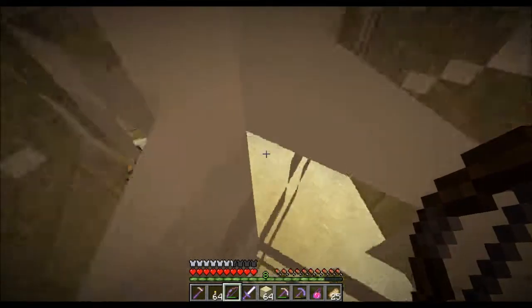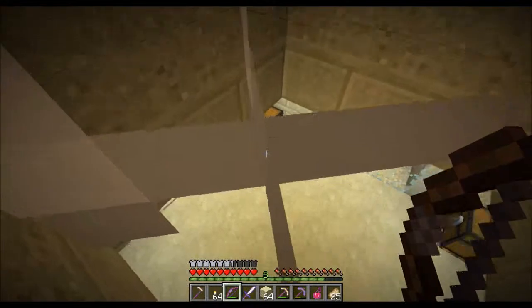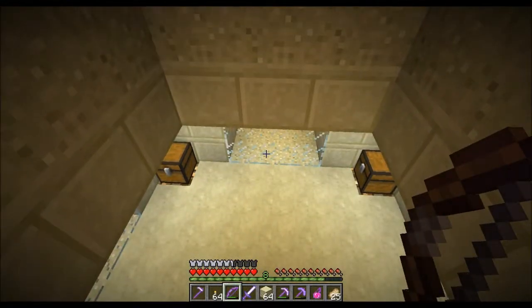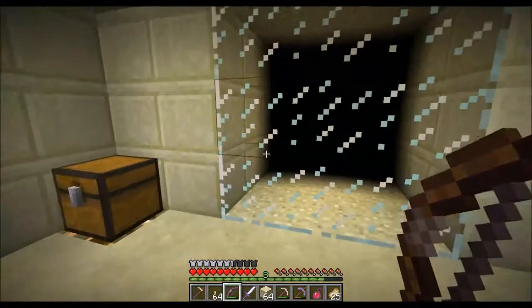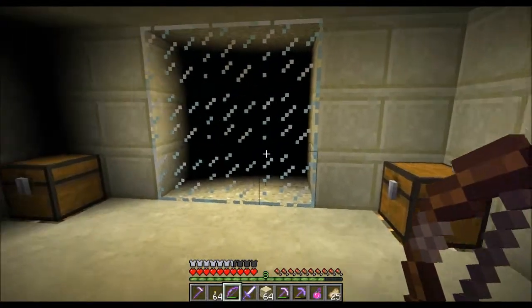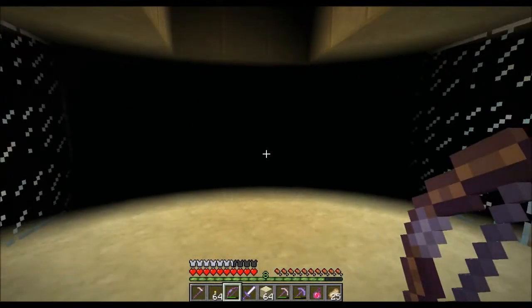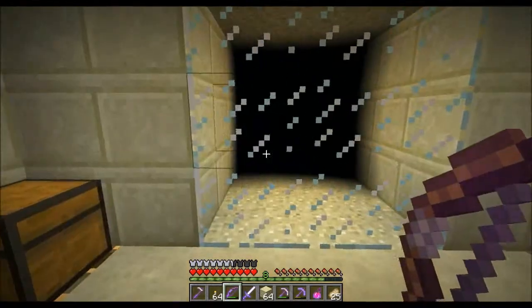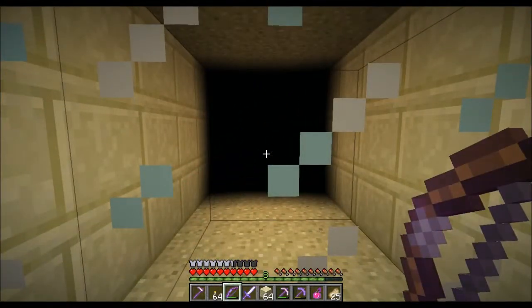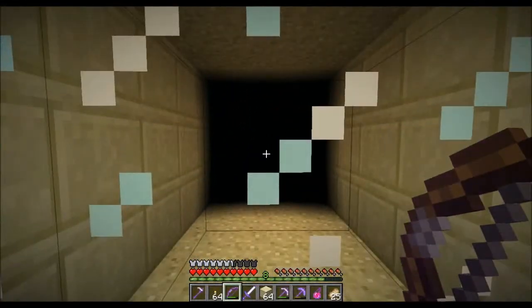Another chest. Sandy walkways. And void fog. Oh my gosh. Four ways to go, which means obviously that the bird cage is going to be at the end of one of these.